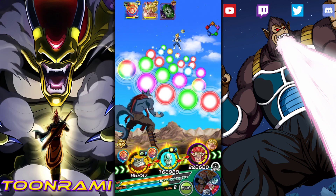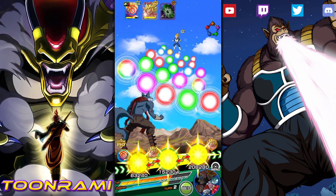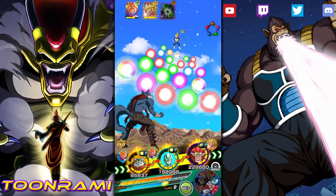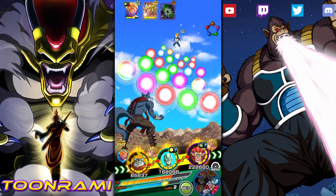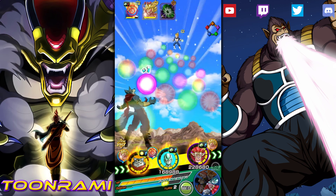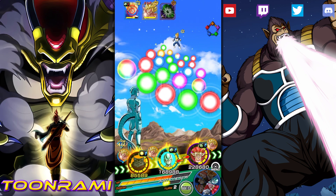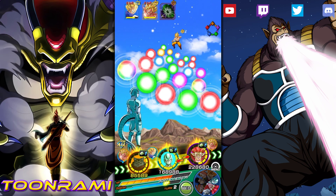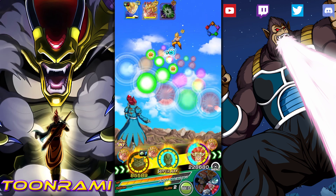Now we'll have Bergamo get stacking. Only problem is they don't have ki — I hate this team. Have I mentioned that I hate this team? You might be shocked to find that out. Let's have Bergamo just go with the flow. Let's nerf Goku and then let's stun Goku.